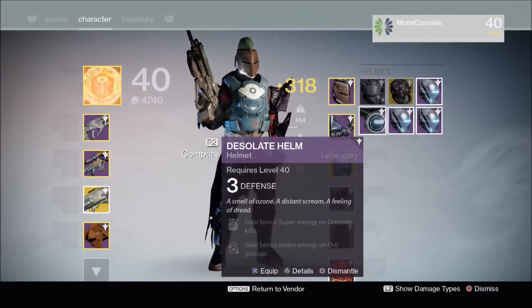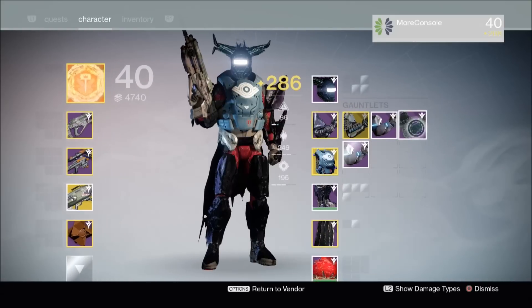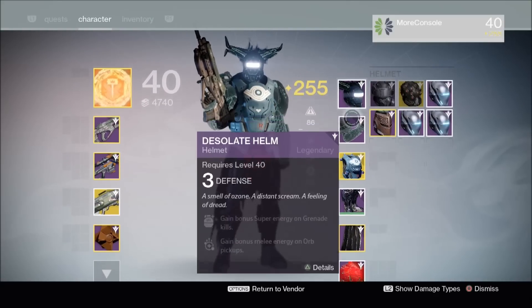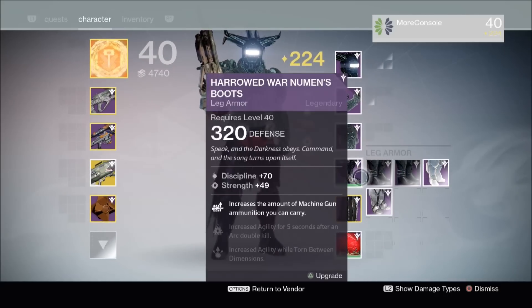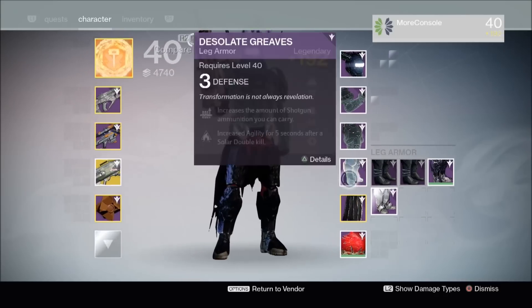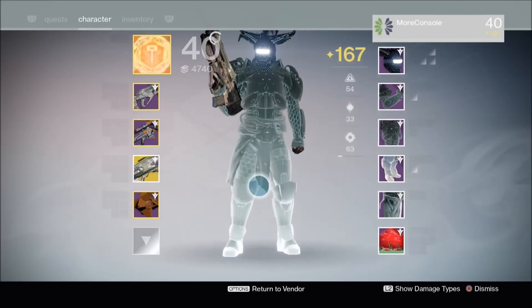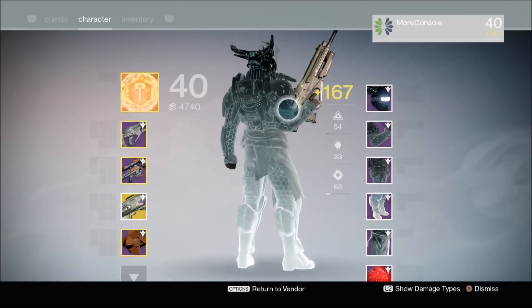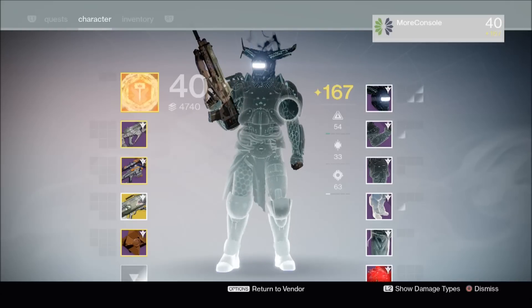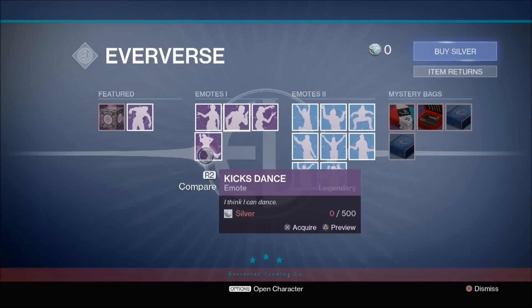Let's see if I've got a full armor set. I've got the helmet, I've got the gauntlets — yes I believe I've got that as well. So it looks like I've got a full set — pretty damn lucky there. Got the full set of Taken armor, which means hopefully I should be able to access the Taken emote. And here it is — that was actually greyed out before, but if you manage to get all of the Taken armor set for one character you get the Taken emote entirely free.